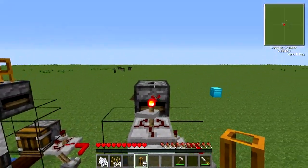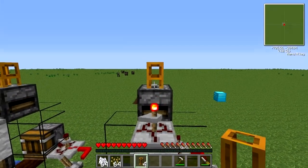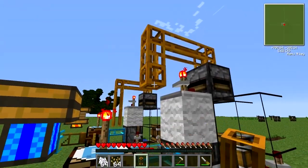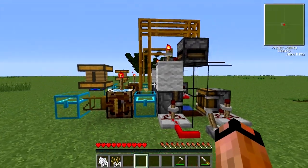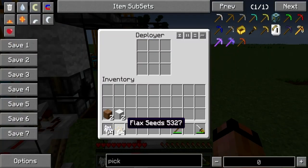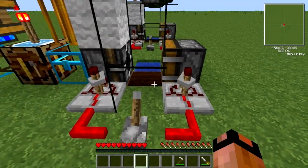You can hop right on top and place your pneumatic tubes coming right off your transposer and direct it right down into your first chest. Your machine is now built. Simply take your flax and your bone meal and place them in this order and pull your lever.